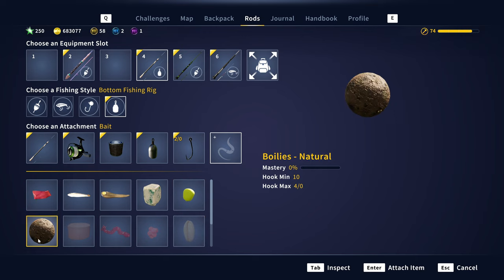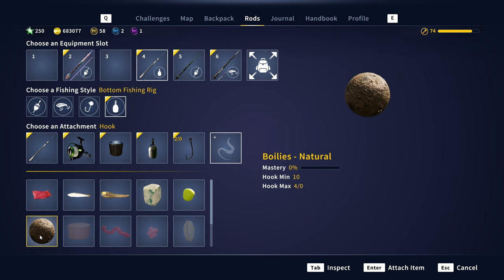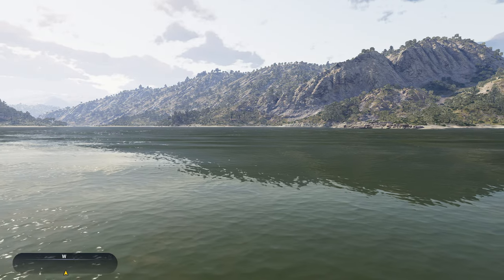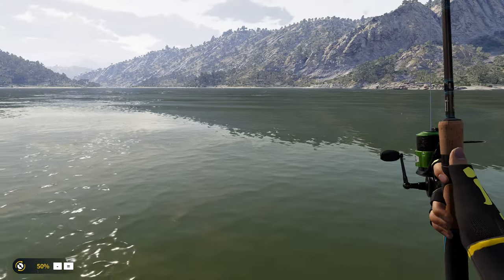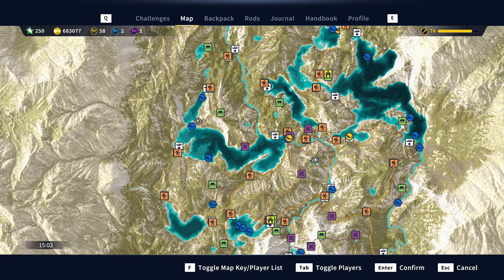We've got artificial corn yellow. We've got the natural boilies. We're going to be using the natural boilies just to see if we can catch some carp on them, as I think that would be quite cool.